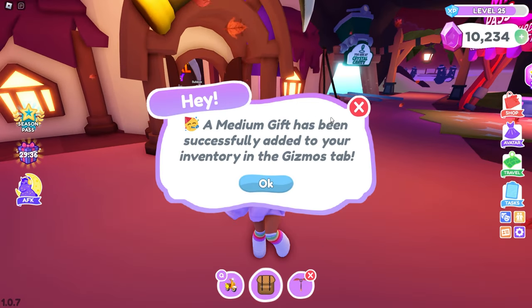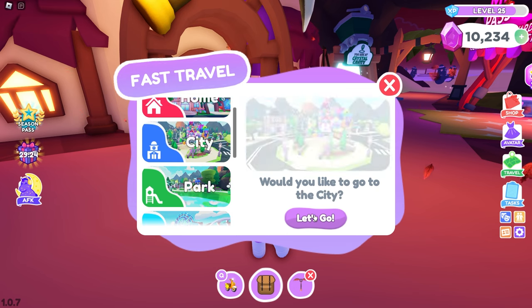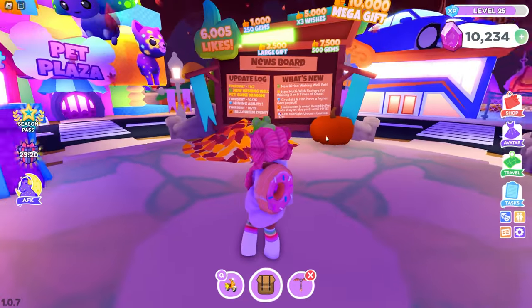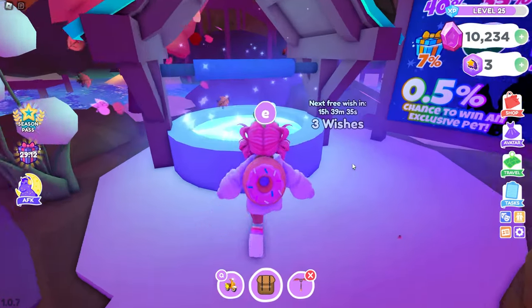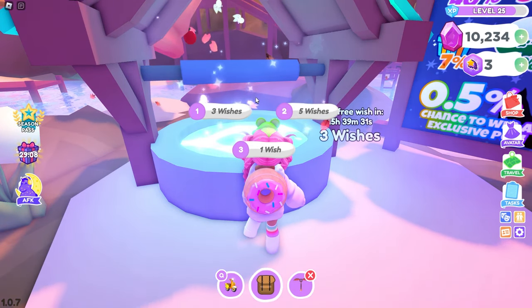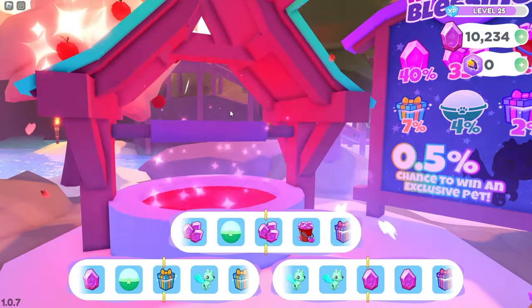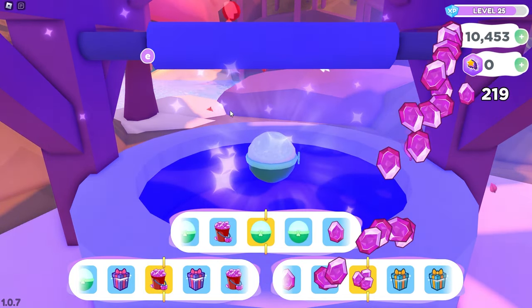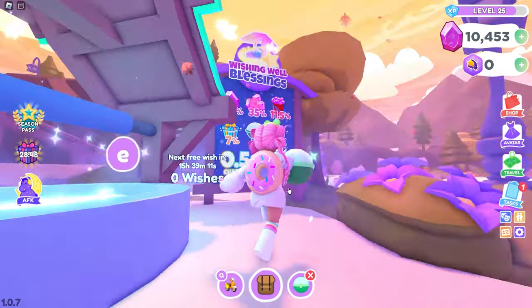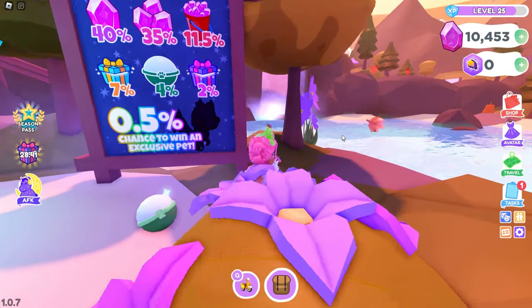I'm going to go ahead and redeem this. Guys, I reached tier 8 and I received three more wishes. So let's get back to the city and use these three more wishes — who knows, we might be able to get the slime dragon. I remember before it took me about 100 wishes to get four of the wishing well pets. Are we going to get something good? We got a pet pod and we got a lot of gems — 219 gems. Yes, we got a pet pod! Let's go ahead and open this over here by the exclusive pet sign.